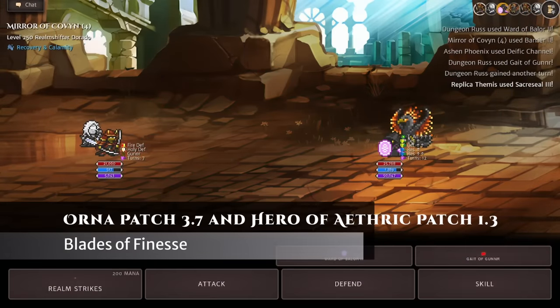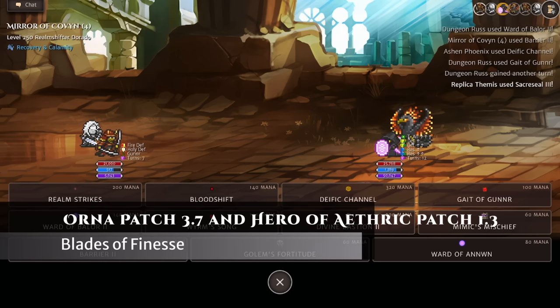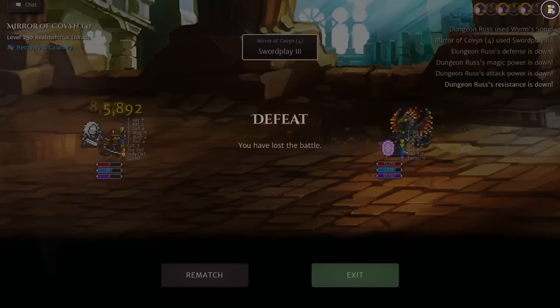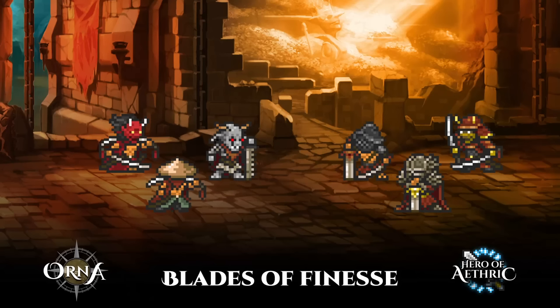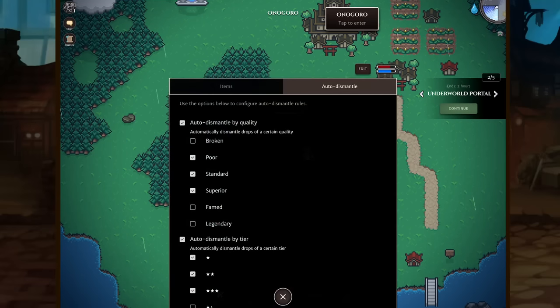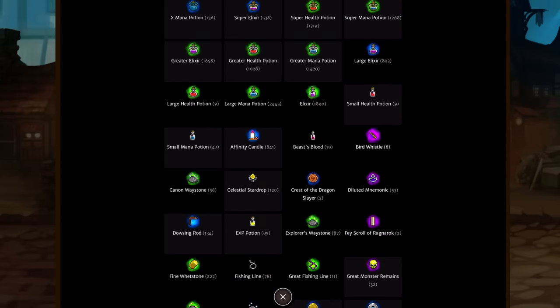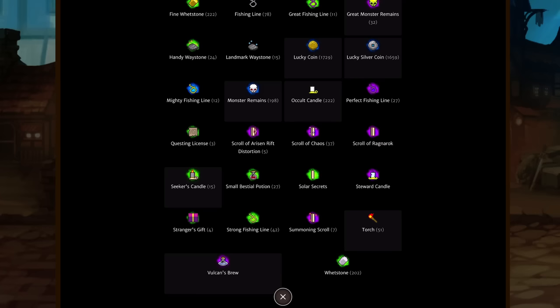Horn of Patch 3.7 and Hero of Aetheric Patch 1.3 have been released, and rollout should be complete by the time this video goes live. These patches bring so many features to the game, including the Blades of Finesse, quick access item menu customization, the return to origin town feature, and the Heart of Change, which will allow for the reset of ascension levels, along with much, much more.